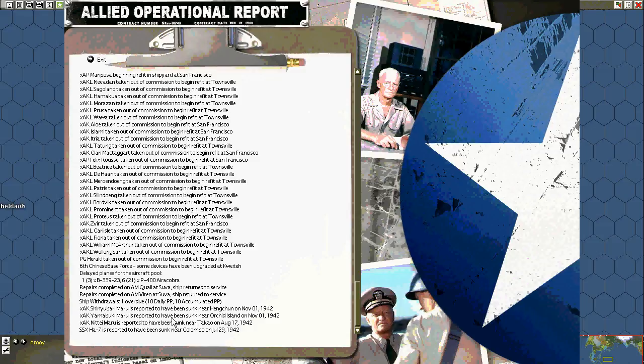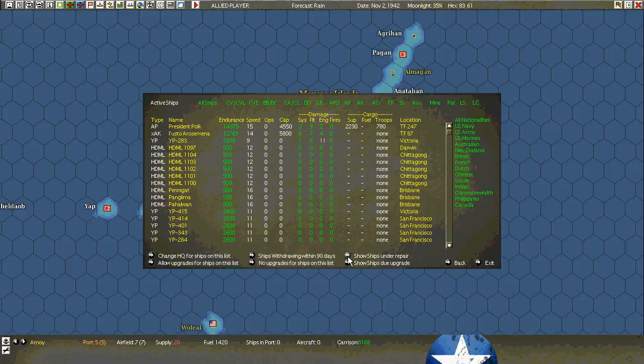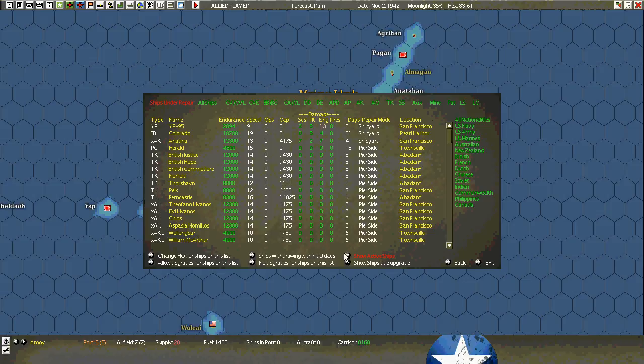No reinforcements this turn. First order of business: go to the ships and turn off future refits.